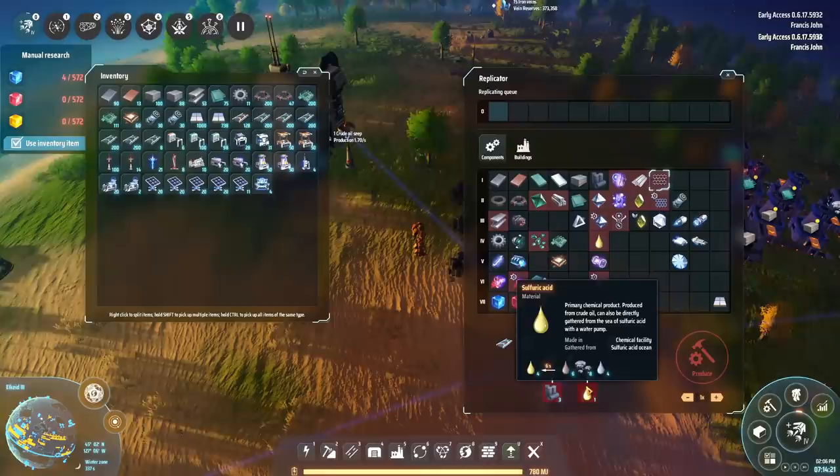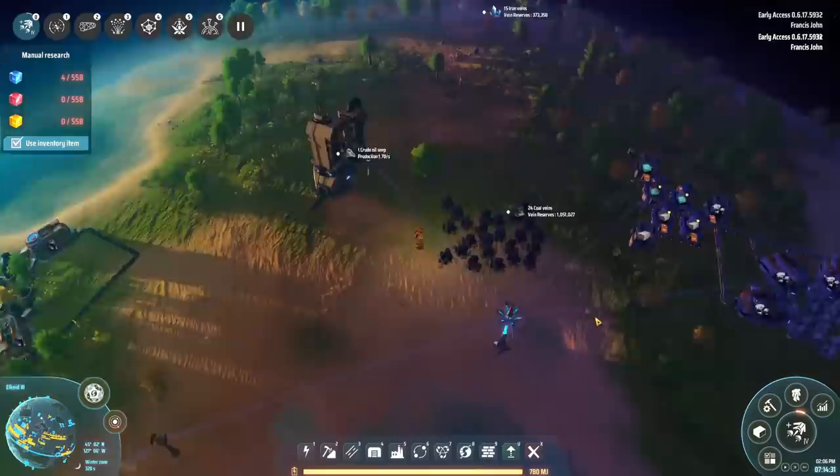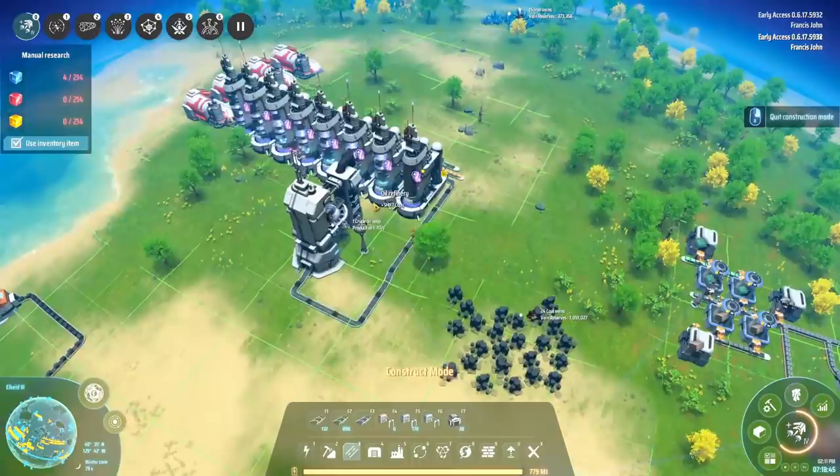To make graphene we're going to need energetic graphite and sulfuric acid. Energetic graphite is easy enough - all we need is coal, and we've got that nearby. For sulfuric acid we're going to need oil, water, and stone. We've got stone over here, oil over here, water all around us, and a bunch of coal right here, so we're just going to turn this into our graphene production facility.